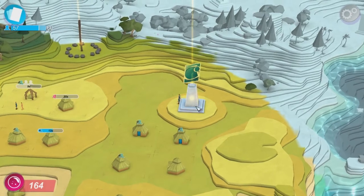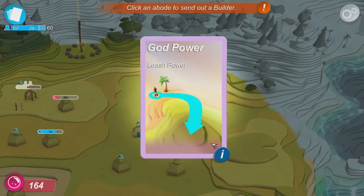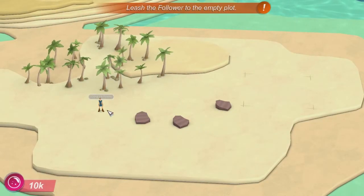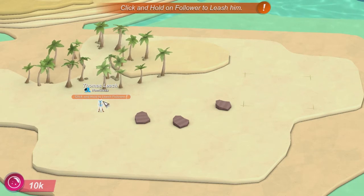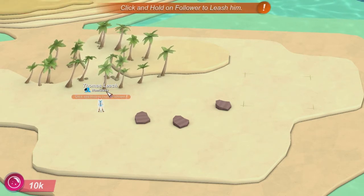So I'm just gonna click this one — leash power! Got power. What can I do? Can I move him? Your followers can only see so far around them, but through leashing you can direct them to anywhere within your influence. Show me. Leash the follower to an empty plot. Click and hold on followers to leash him.